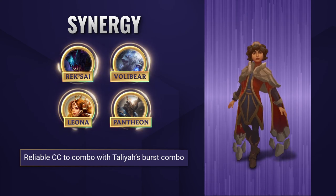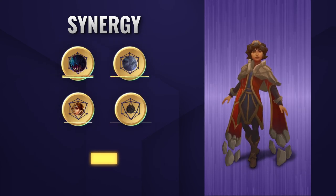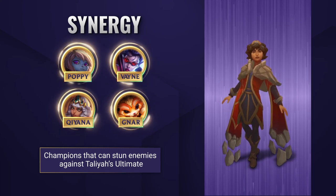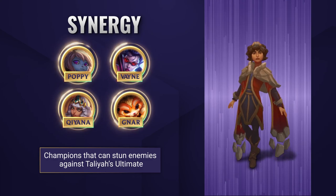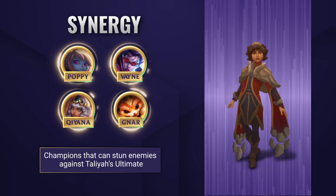Taliyah works really well with any strong early game champions that have reliable CC, allowing her to land her WE combo easier. Junglers like Volibear or Rek'Sai, or supports like Leona and Pantheon, are insane to combo with. Taliyah also shares unique synergies with allied champions who can utilize her terrain from her ultimate — Poppy, Vayne, Kennen, and Jarvan all stun enemies against it, which is pretty insane if you can pull it off.